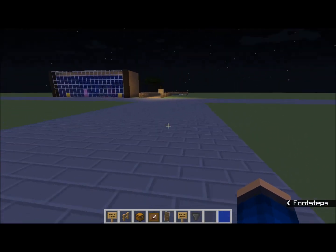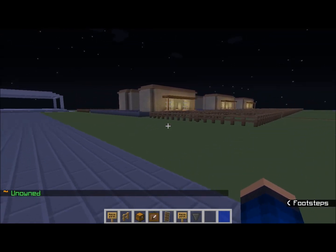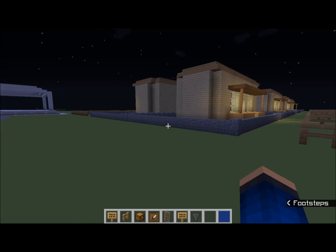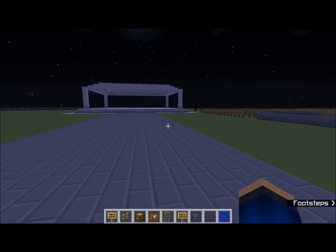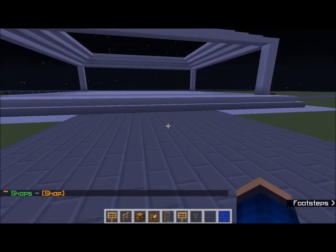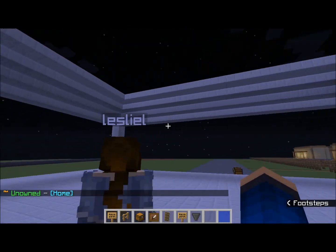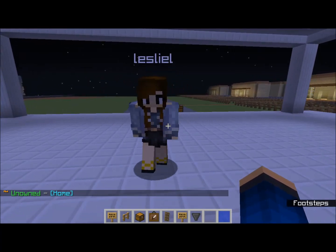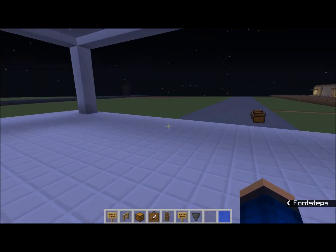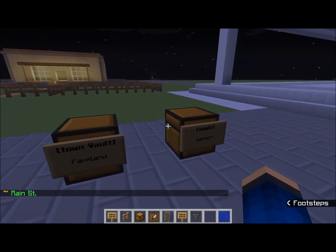Over there is the starter area for the server. When you first spawn in, you get a kit with five seats, a water bucket, two chests, and a sign — one chest for your inventory and one to set up your vault. We are using Greengets again; coal is money. There will be shops here. A lot of stuff carried over from the old server, which is fine.